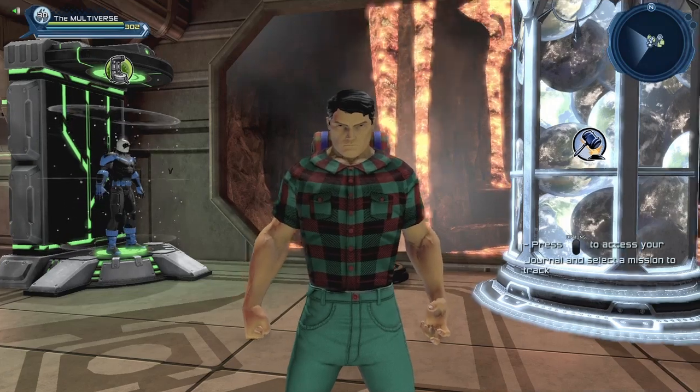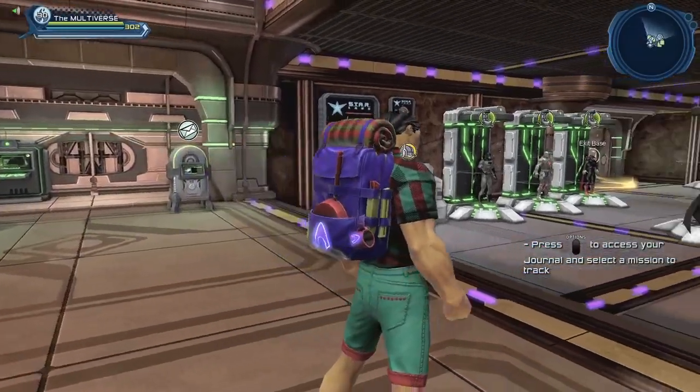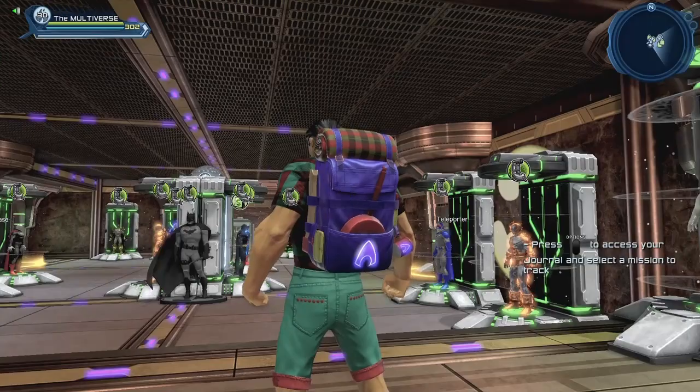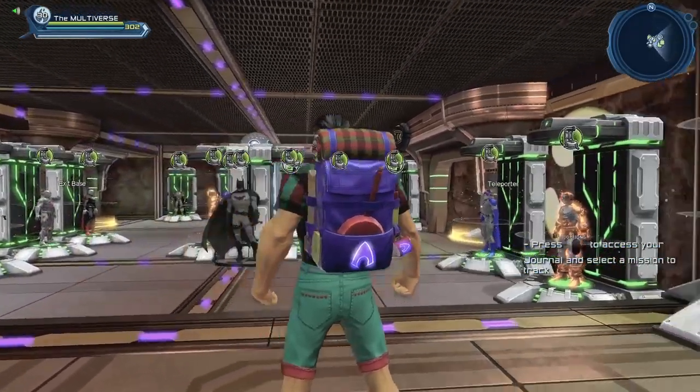So if you ever wanted to create a lumberjack type character, now you can. The style is basically four pieces. You can see the back piece, which is a pretty nice backpack that actually even supports an emblem. You can even see the emblem on the little cup hanging from the backpack.